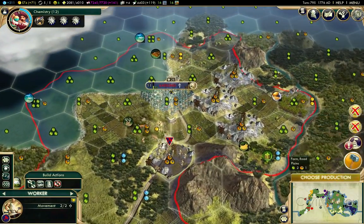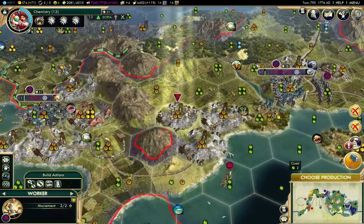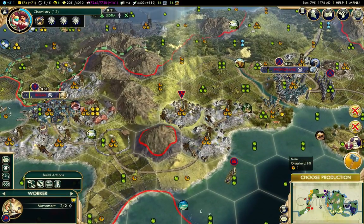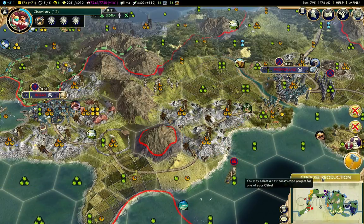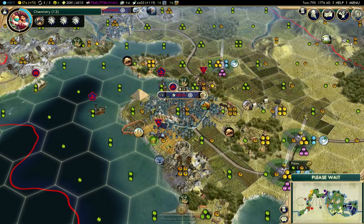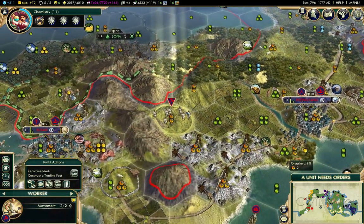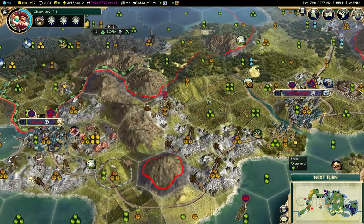That's the Red Fort. I have a mine over there — the bananas are in the border now so I can develop them. This is in range, so I should build some of these. I'm going to build the National College — that science boost will be really good.